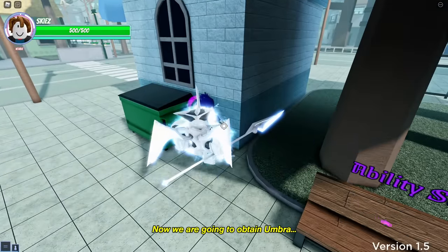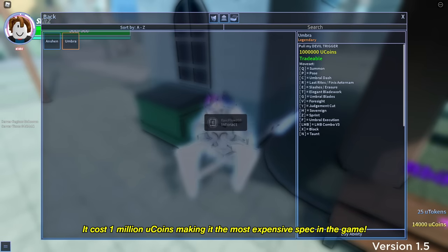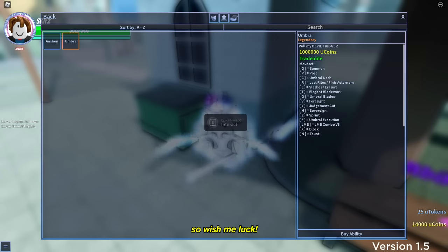Now we are going to obtain Umbra. It costs 1 million new coins, making it the most expensive spec in the game. We have to start over from zero again, so wish me luck.